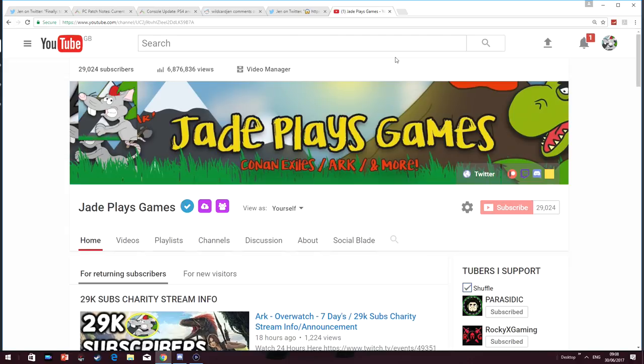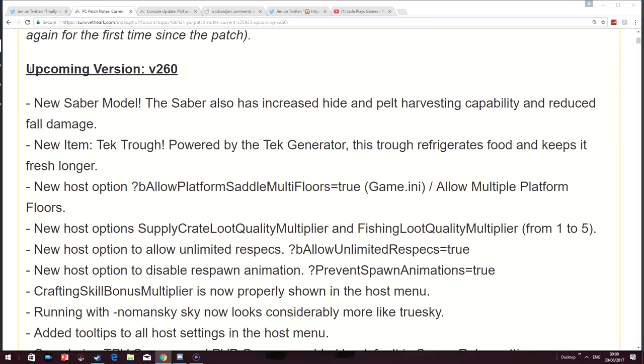Wildcard have worked on the biggest update since the last biggest update. They've just completed work on update version 2.6.0, and there's over 80 new bug fixes and added things to it. The Sabretooth has received a brand new model, it's also got some new capabilities. You get more hide and pelt harvesting from it now when you actually kill something.